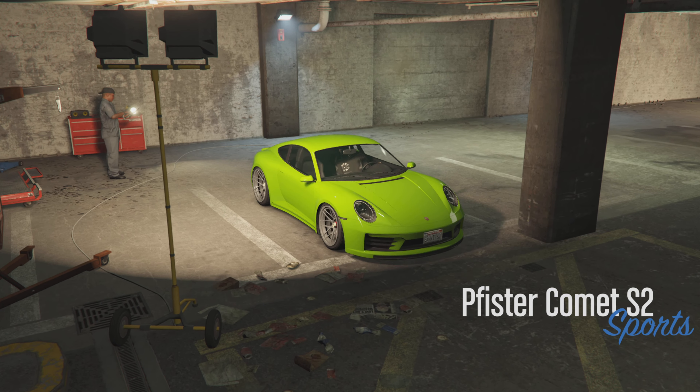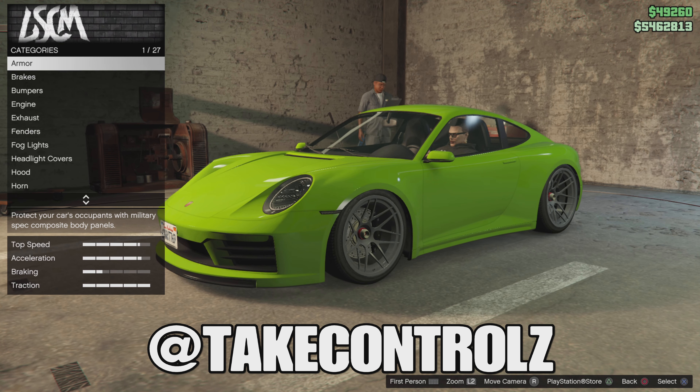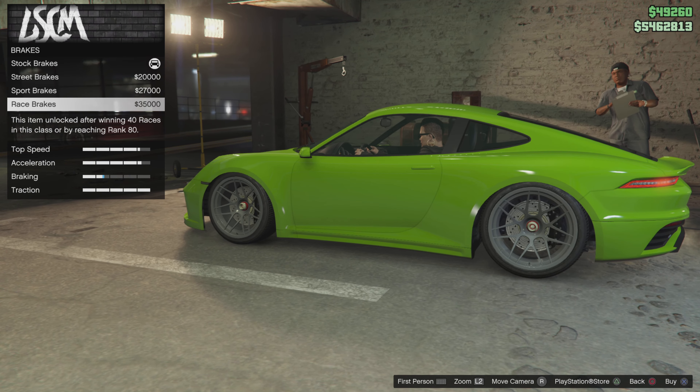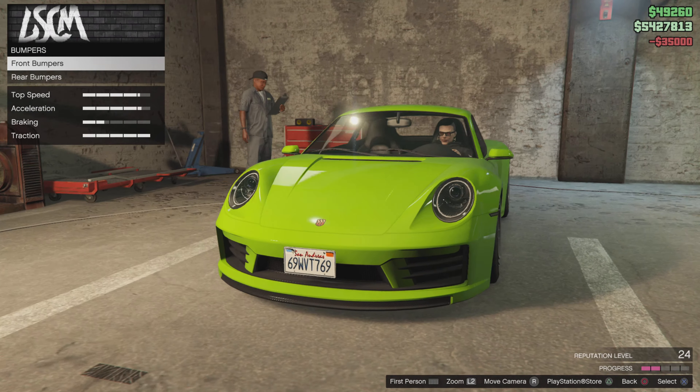Yo, what's happening guys? Back on Grand Theft Auto. We're going to customise the Comet S2. It's a Porsche 911 GT3, I think. I'm not too sure - all Porsches look the same. Right, let's do it. We're going to customise it, take it for a drive, see what it's like.